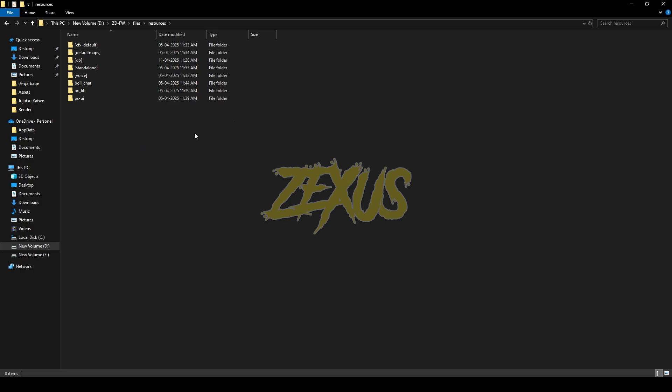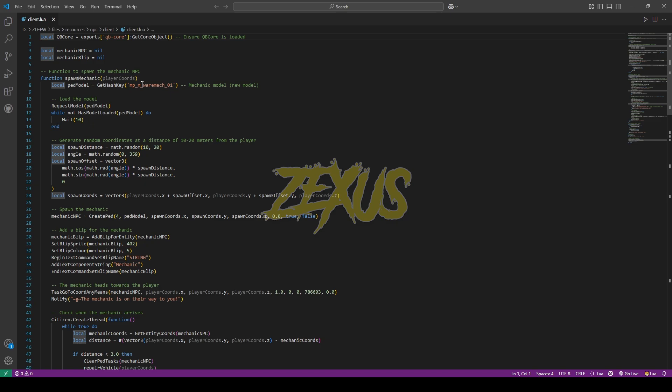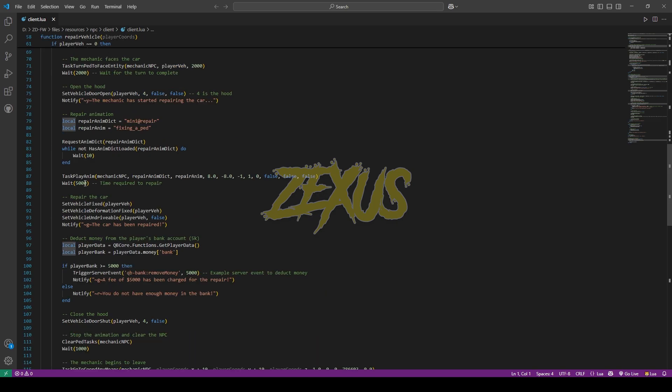After downloading, extract the file into your FiveM resource folder. Now open the file, go to the client folder, then client.lua. From here you can change the ped model of your mechanic — I'll be keeping it default for now. From here you can also configure the time required to repair the vehicle — I'll be keeping it at 5000.